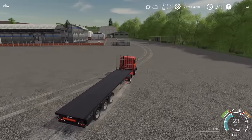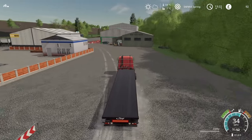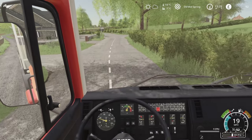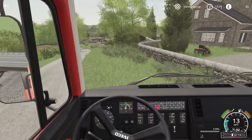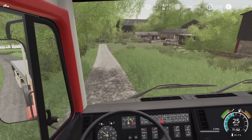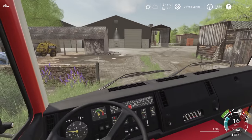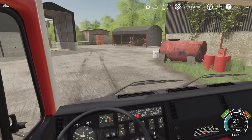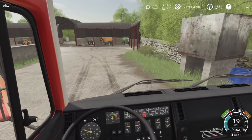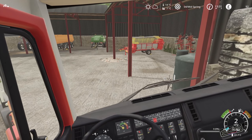We can get the trailer attached to the lorry in preparation for loading it up with silage, which will definitely be in the next episode. Since we're not going to be able to sell the silage today, I think we're going to have to take that £10,000 loan which we'll repay immediately. I didn't want to do it, but we have £92 so we're going to have to — we need to get a planter, more seed, and put the carrots in the ground.